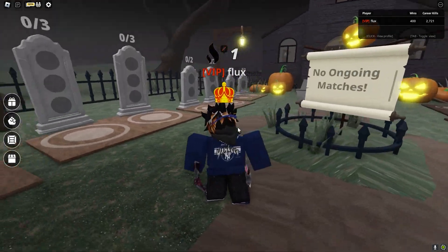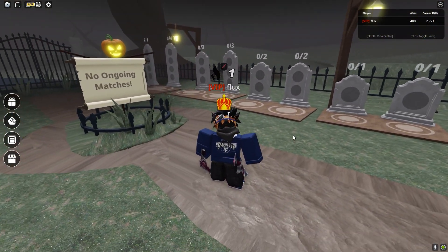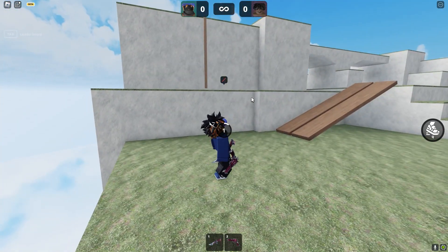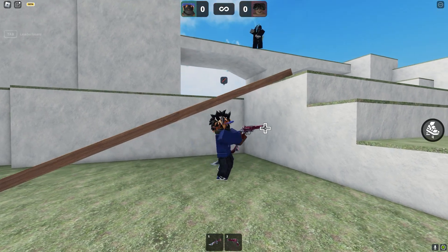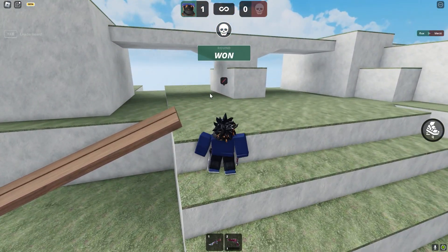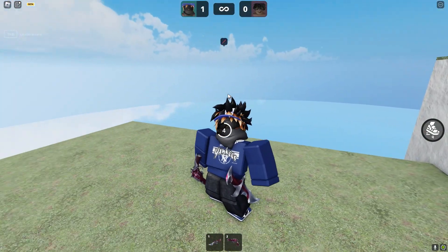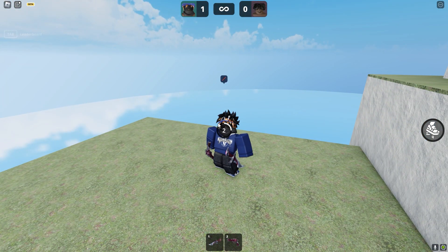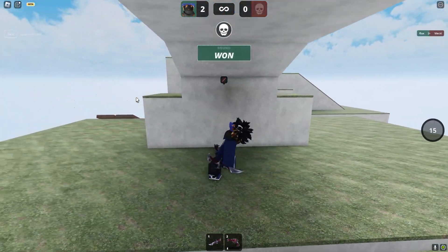Let's fast forward to when we find a game. Here we go — we're in our first game and we're going to display the Strife set. Listen to that pull-out animation — oh my god, that is so cool! And if you guys didn't notice, there is now a countdown before the actual round starts: five, four, three, two, one.